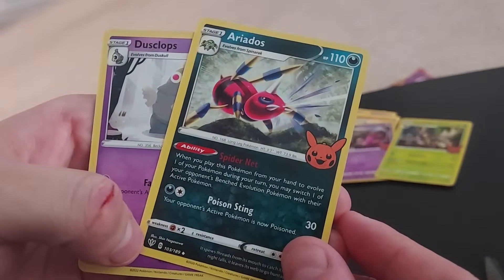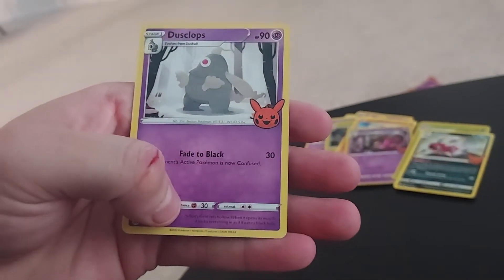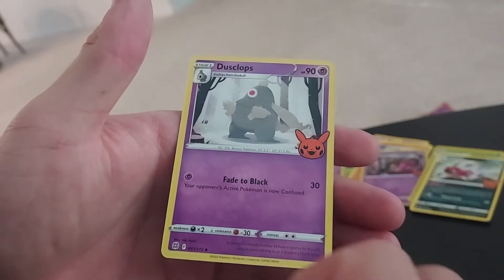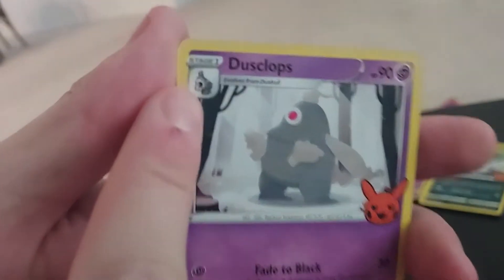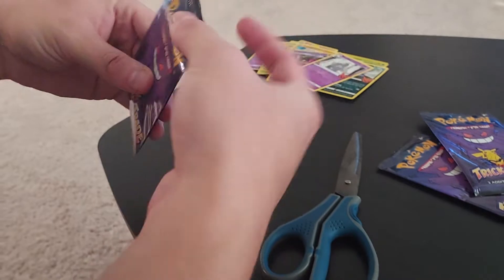A Riolu — that's kind of cool. I haven't seen a spider Pokemon, and then Dusclops. I've never even heard of that one before actually. But look — it evolves from Duskull, which seems definitely spooky. Next out of our huge pack...